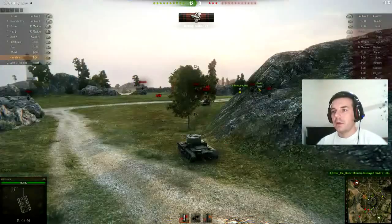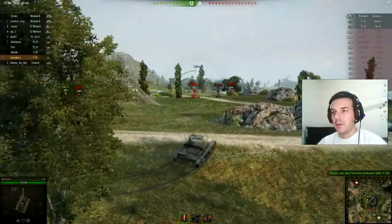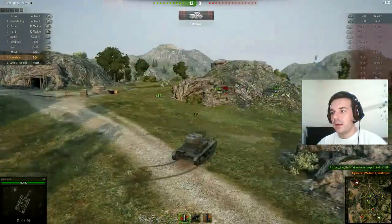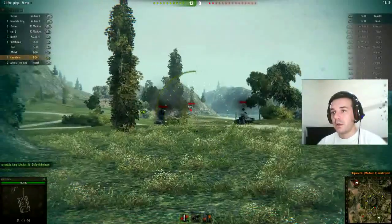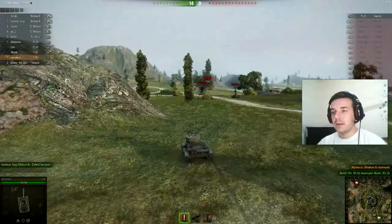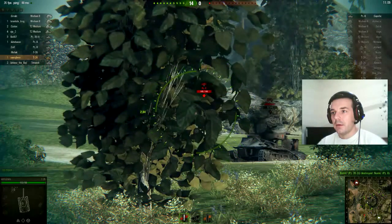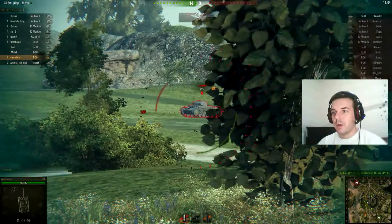He showed us the side of his turret. At tier 2 it's not so critical, but later in the game it's crucial not to do that, because the front of your turret is much more armored than the sides. So if you show your side, you're done. Come on out — you can see which tank that is. There he is — a Pz.Kpfw. I.